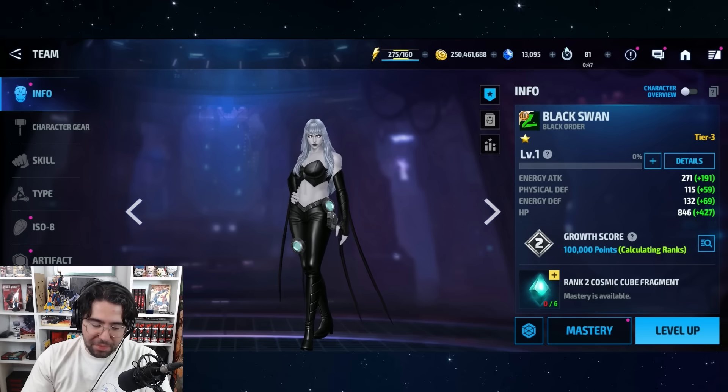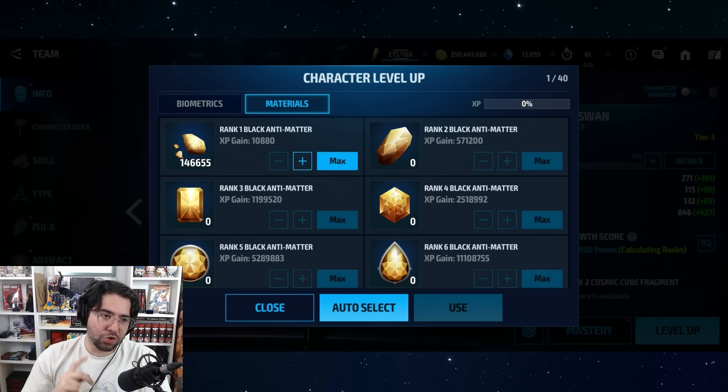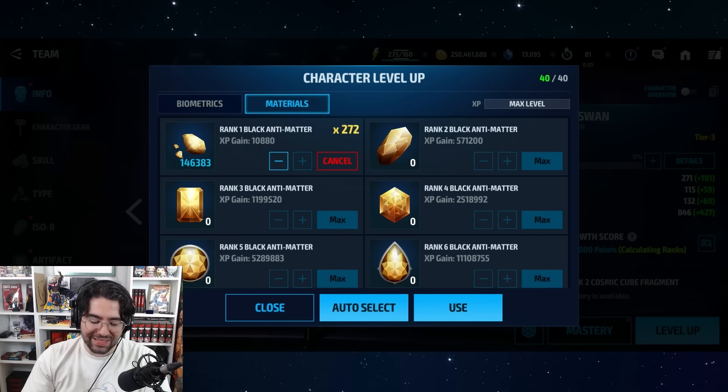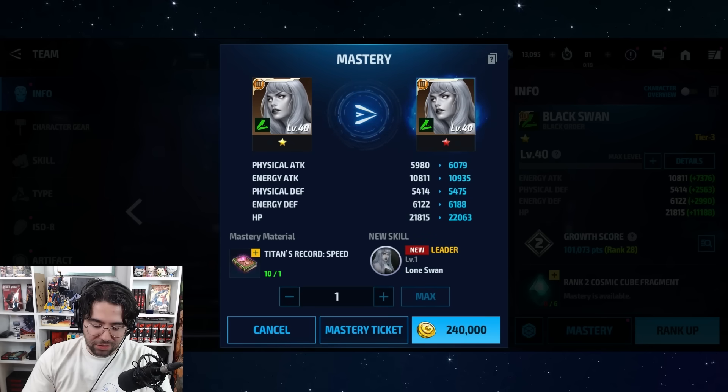We have 250 million gold right now — keep a close eye on that because it's about to go way down. We're going to level her up. As with all native Tier 3s, you can use bios or materials. You can use Black Antimatter if you want — I do believe there's a slight discount using Black Antimatter compared to bios, so for most players you should just use Black Antimatter unless you're really lacking it.